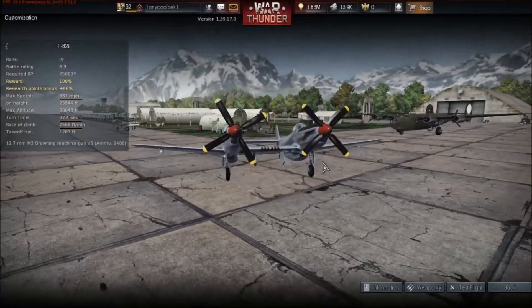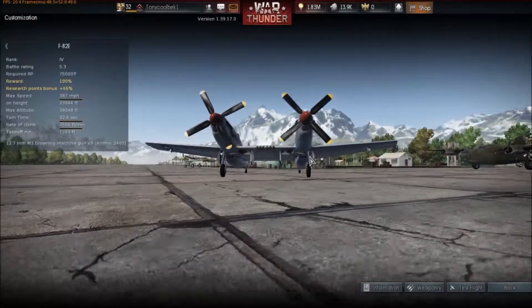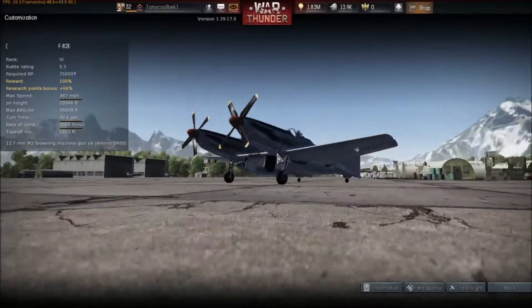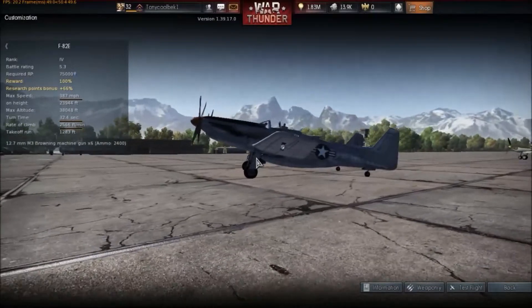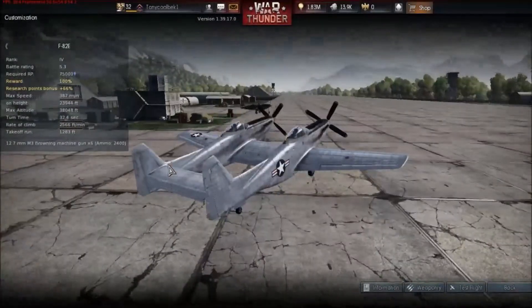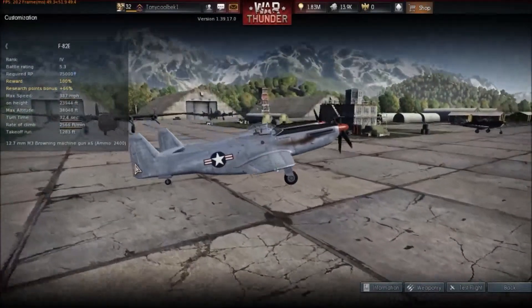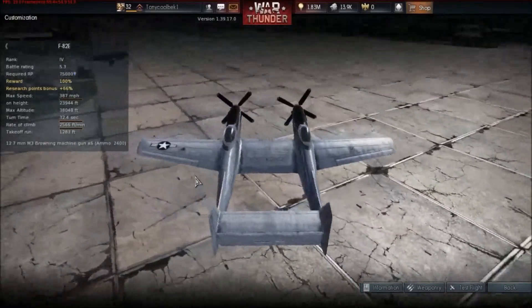This is the F82E — or the P82, I should say — the Twin Mustang, which is one of its variants. As you can see, someone got the bright idea of saying 'Hey, the Mustangs are great planes, why don't we put two of them together?' with those wonderful engines, and so yeah, that's what they did.